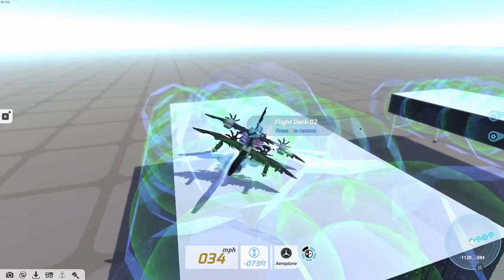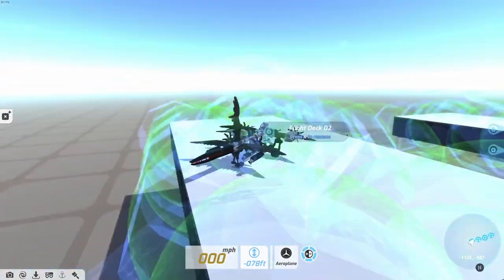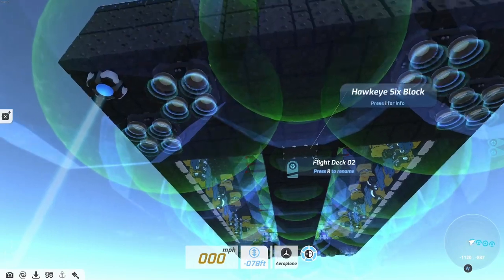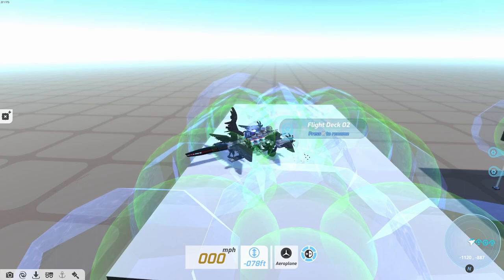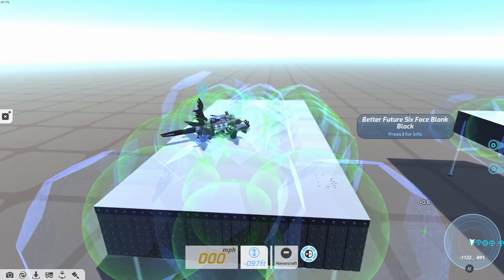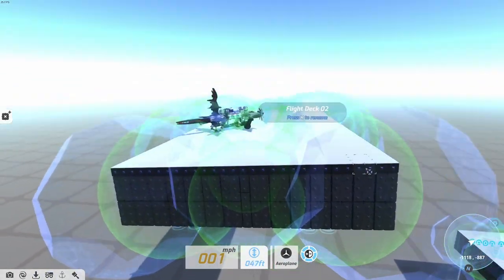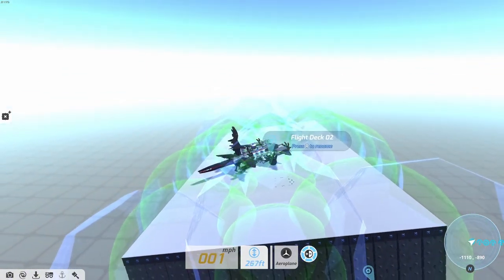This is Flight Deck Zero 2. As you can see, there are immediate differences — first of all, it's armored, and it's flying, and it's charged my tech. My plan here was to build a flight deck that could actually fly as well. This was an attempt to make a flying carrier that you could position up in the sky and then land your aircraft on, although there are some issues with it.